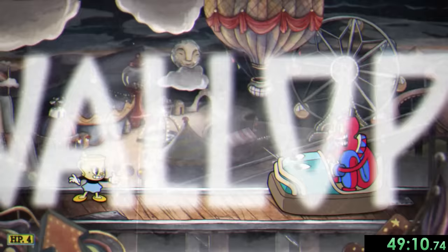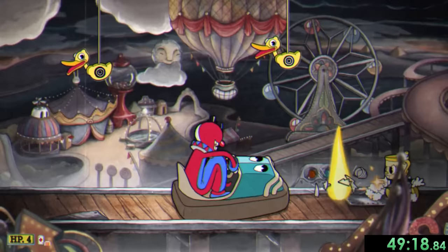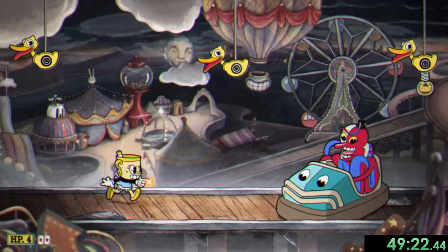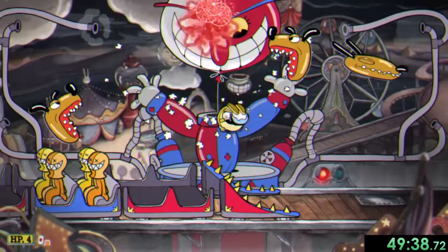So we're onto the last boss of Isle 2, Beppi the Clown. This fight used to be one of the hardest for me, but Miss Chalice makes it a lot easier. First, instead of needing to jump over Beppi, which makes it really hard to dodge his ducks, we can just do a dodge roll through him when he's trying to hit us with his go-kart, and this makes the first phase a lot easier. Now onto phase two, Beppi inflates his head, sends out a train, and attacks us with inflatable dogs. But since his head doesn't damage us, we can use a bunch of spread shot EXs and get through this one pretty easily.